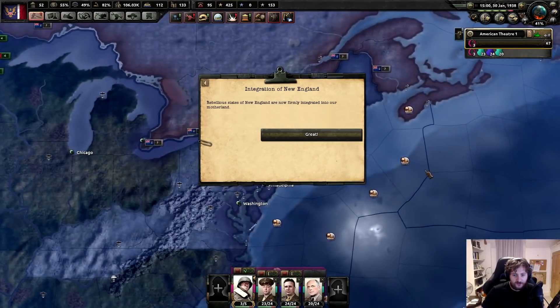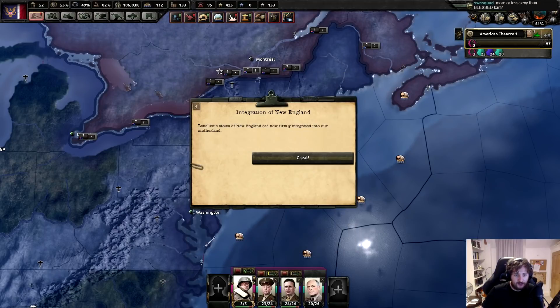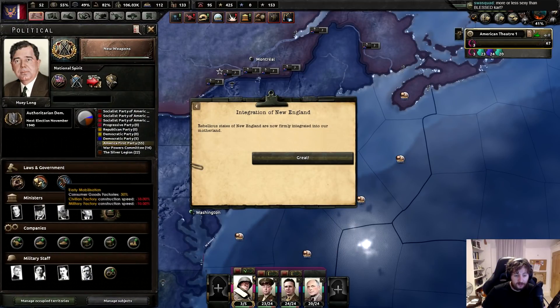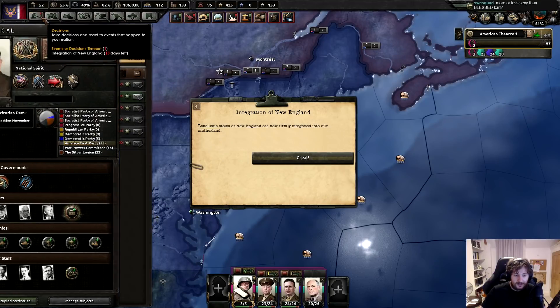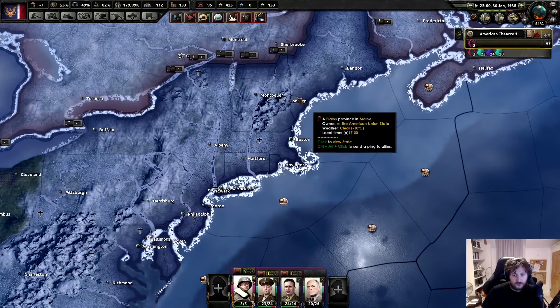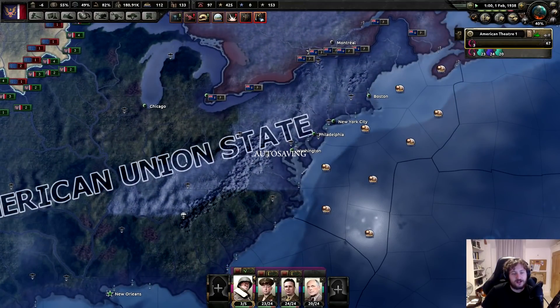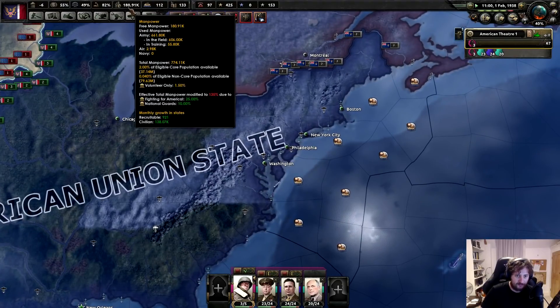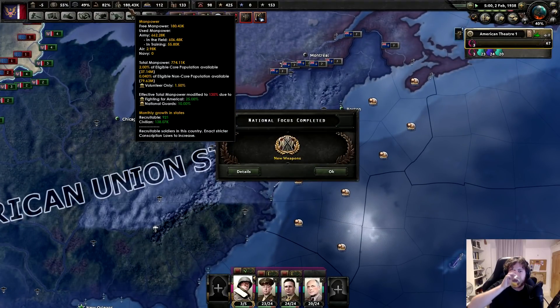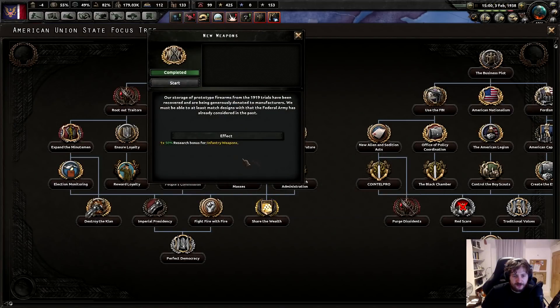Integration of New England - rebellious cities in New York are firmly integrated into our motherland, in Maine and upstate New York. Lose 60 political power. The core doesn't really mean anything to me - oh, no, it's actually core manpower, so it does actually mean quite a lot. Never mind. New weapons is done - fantastic.